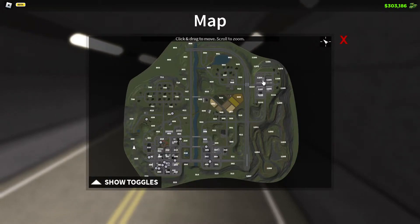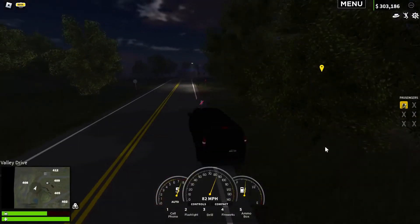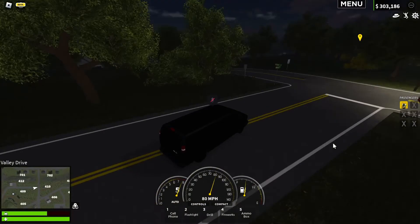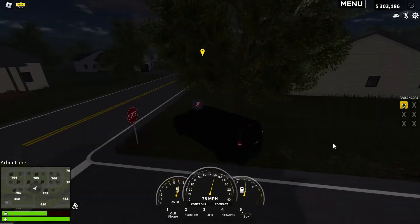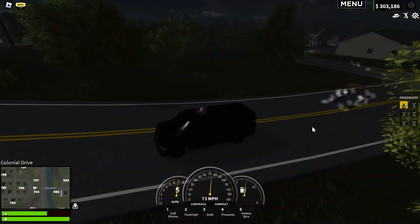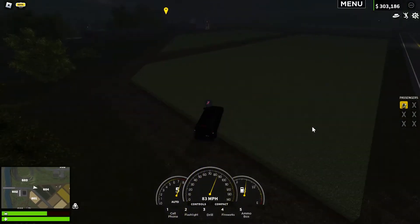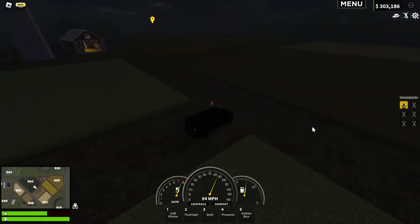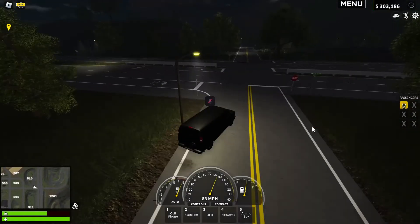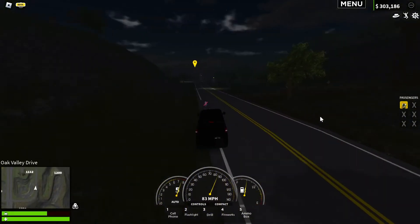I'm not sure exactly where this is, but let's just set a marker to Springfield and head over there. I still have this old van, nothing changed about it. We're almost there already because this thing is slow, but it's the only thing I have. This is the fastest way I know to get to Springfield — you cut through here, go through here, and boom, now we're in Springfield. It's that easy.